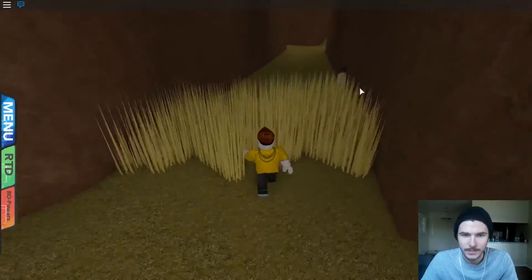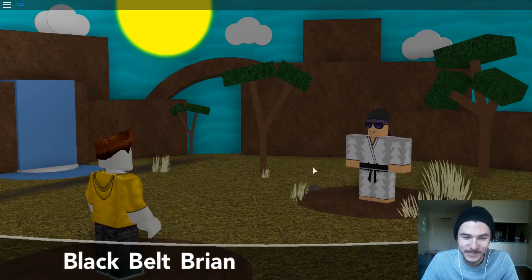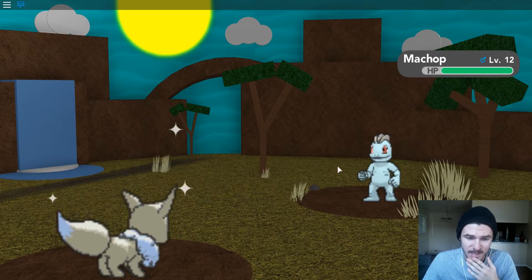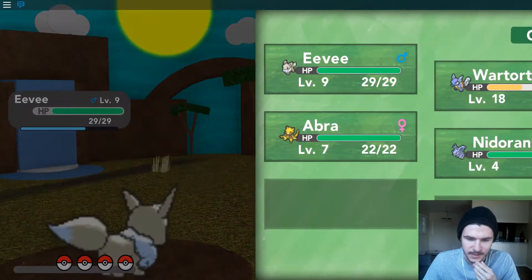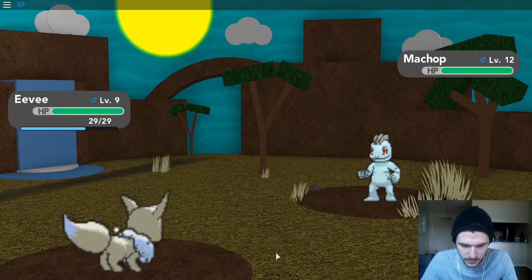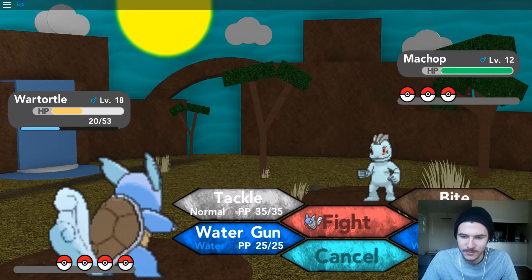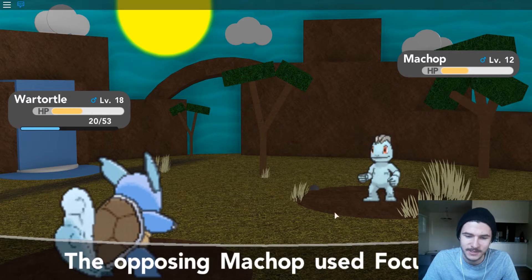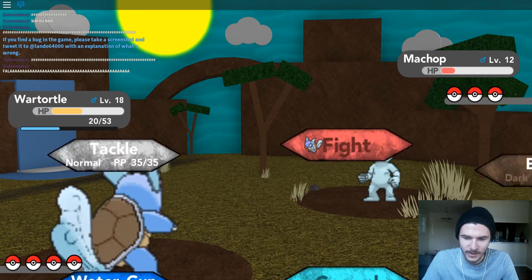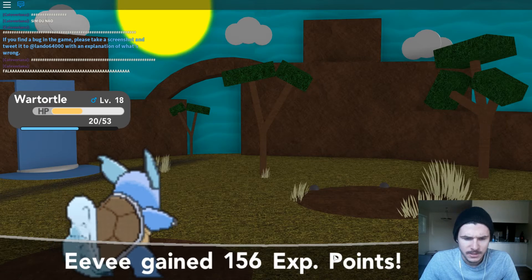Let's see if we can head on past this route. Of course there's another trainer. We gotta pass this route soon because my Wartortle is getting pretty low. It's a level 12 Machop — I'm afraid its attack is just too much for Eevee to handle, so I'm just going to switch to Wartortle to be safe. Shiny Eevee is so cool — it's silver, it looks freaking amazing and beautiful. Dark is not super effective against Fighting — I knew it was one of those. We're gonna bubble this guy to death. We might actually level up Eevee again — level 9. Nice, Eevee's getting tons of levels!